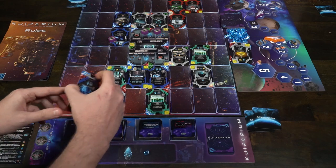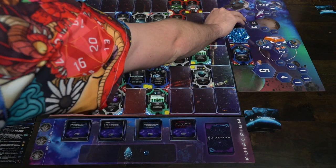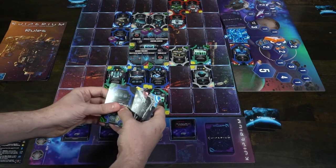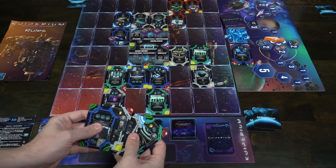The next action is to refresh your hand. If you have no cards left or cards you don't like, you can discard your entire hand into the discard pile and then draw back up to four cards.